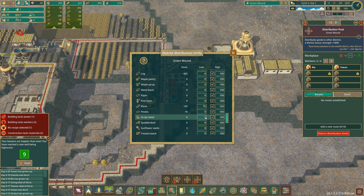Yeah, scrap metal: 25 low and 100 high — fine. Okay, that'll be fine.